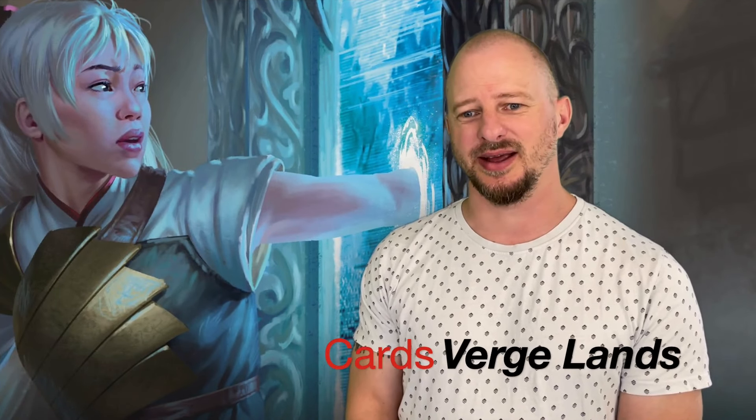And with that being said, let's go for some real power — some select rares and mythics from the set of Dusk Morn. First up is the rare land cycle, and these are called the Verge Lands. They are absolutely powerful — they might actually just be some of the most powerful dual-like land cards I've seen in recent sets in Magic: the Gathering. They come into play and they can make a specific mana: blue, white, green, red, and black.